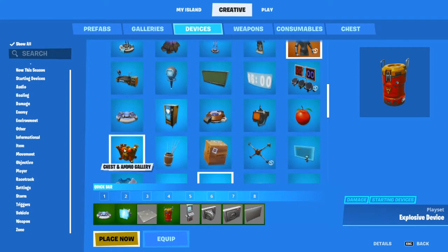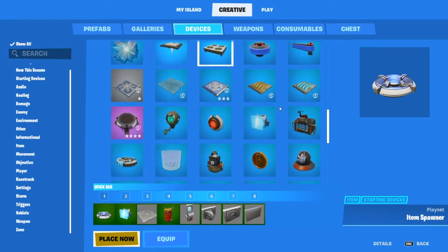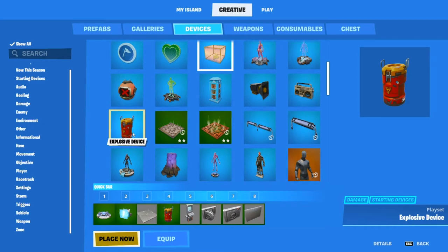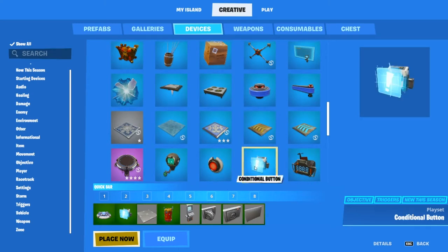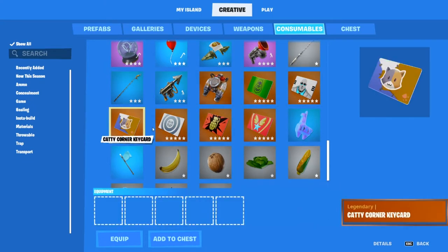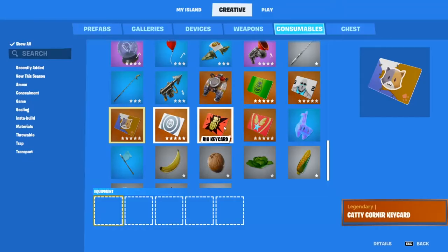Next you're going to need an item spawner, a sentry, one of these explosive devices right here, and a conditional button. That's crucial for what we need. Then you need to get any key card — today I'm going to use the Rig key card because I think that one looks the best with the vault we're making.